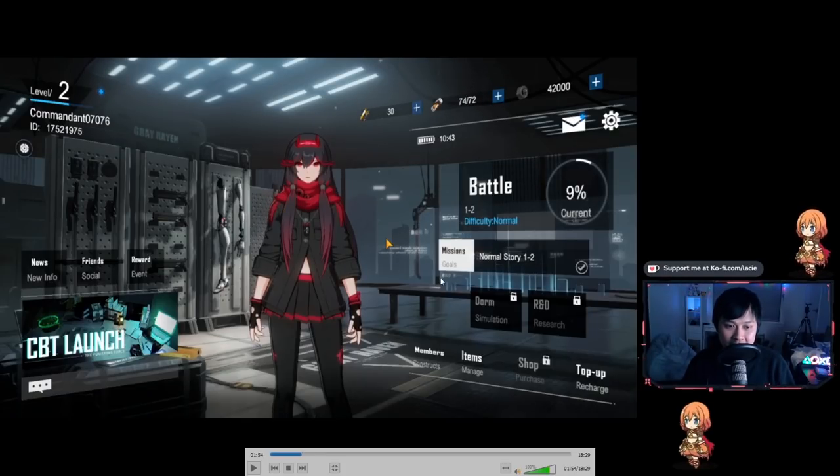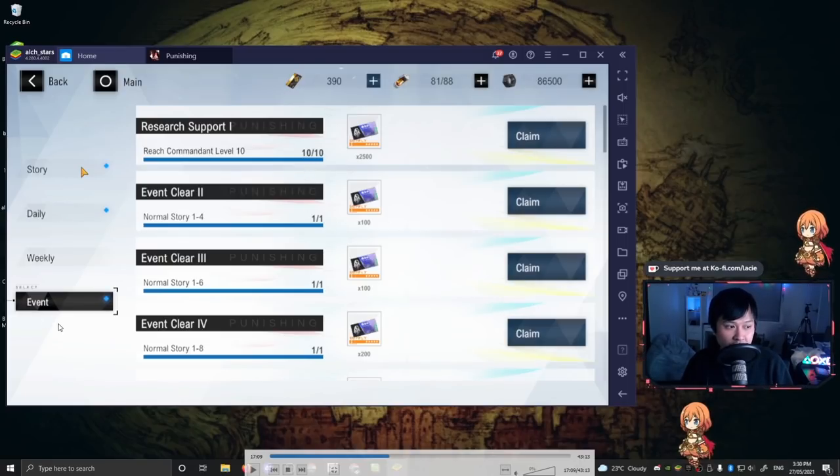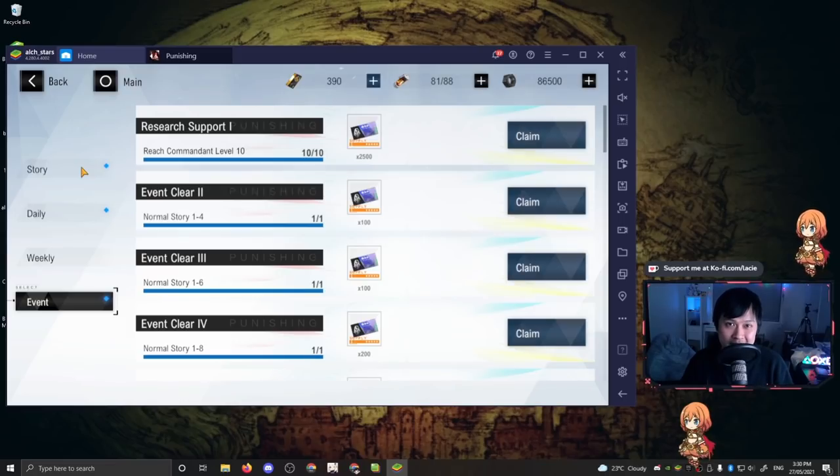There's going to be some stuff in the mailbox up here and probably some stuff in the missions as well. As you can see this is the event section and you can see that you're getting a whole bunch of purple tickets. After hitting 1-12 you will have enough for a 10 pull, and so this is where it starts getting a bit spicy.